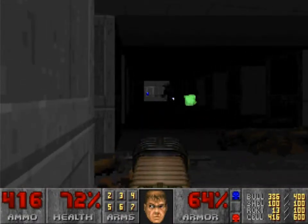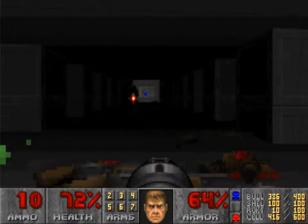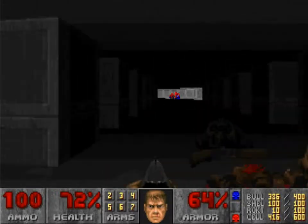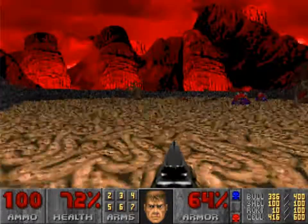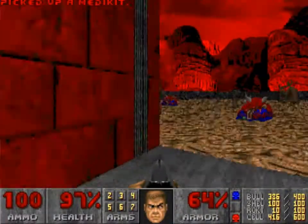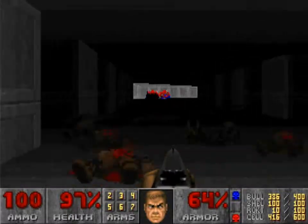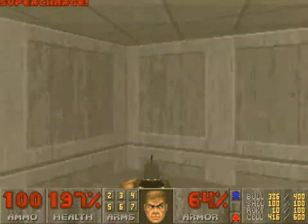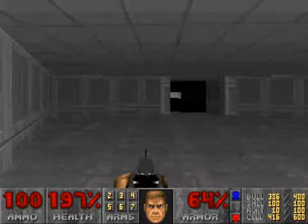There's an interesting little fight at the end — a few barons to deal with to pick up this key, or wait, I think that's a soul sphere. I honestly didn't remember this map very well, but I think it is my favorite secret map of Doom 1, and maybe Doom 1 and 2, because Doom 2's secret maps are kind of a complete gimmick, whereas this is a gimmick that at least has some things behind it.